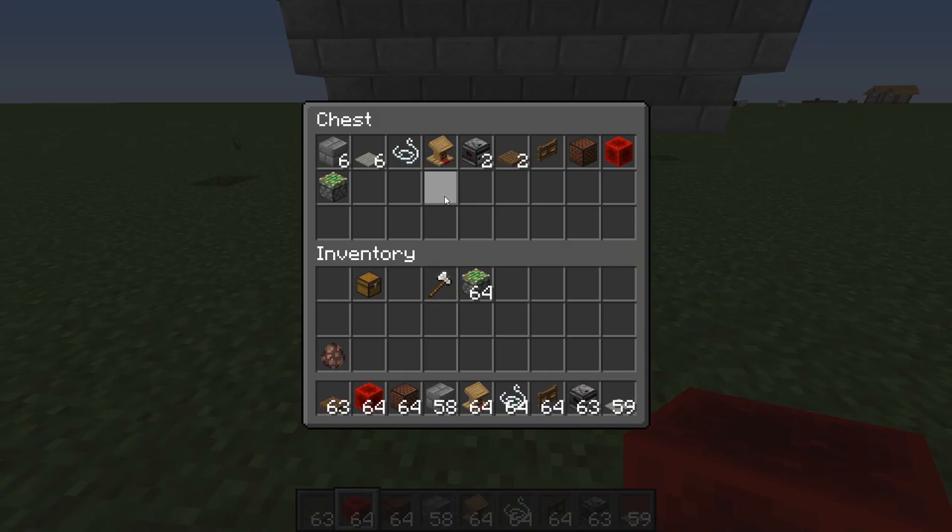These are the materials for one singular trading hall module. It's tileable, so you're just going to want to multiply these materials by however many actual modules you have in your trading hall.